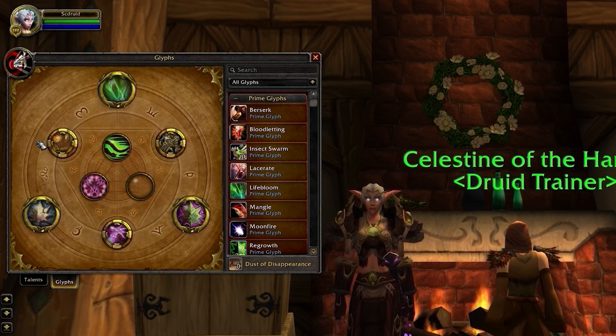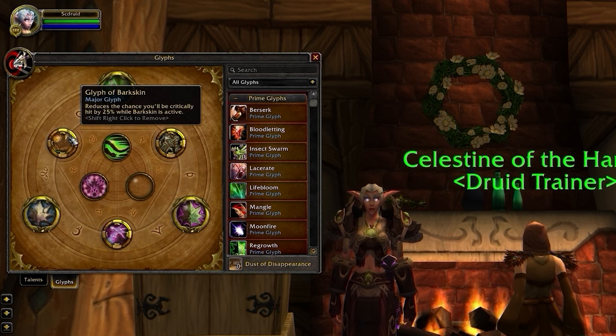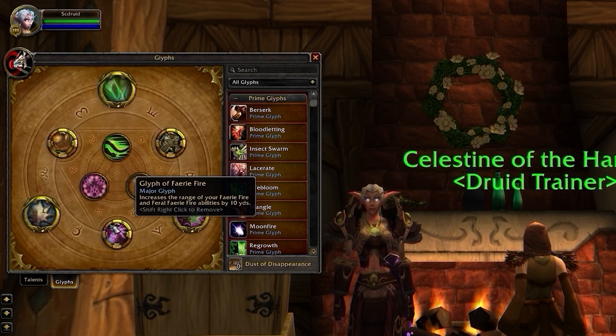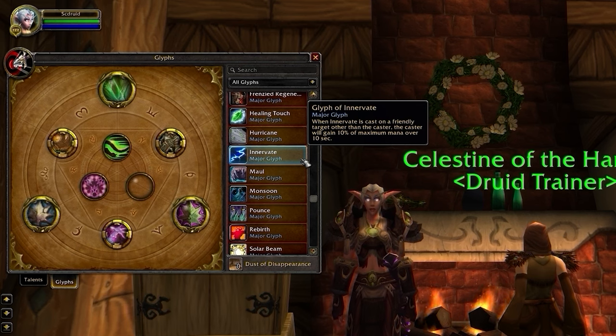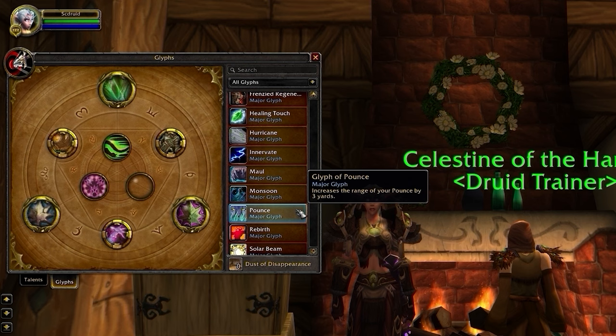For Major Glyphs, you're once again locked into 3 choices: Barkskin, Faerie Fire, and Entangling Roots. Glyph of Barkskin is definitely MVP. As a Resto Druid, you're very vulnerable to getting trained, so having a mini Roar of Sacrifice tied to your only defensive is a huge bonus. Faerie Fire is exceptionally good against Rogues and other Druids, and the extra range can allow you to avoid gap closers against these classes. Glyph of Innervate was reworked in Cata and only works when Innervate is used on a friendly player other than yourself, so this is only situationally good in RBGs. The only other potentially good option is Glyph of Pounce, which you could use in 2v2, especially when playing with a Caster like a Mage or a Warlock. No matter what though, avoid playing without Glyph of Barkskin.